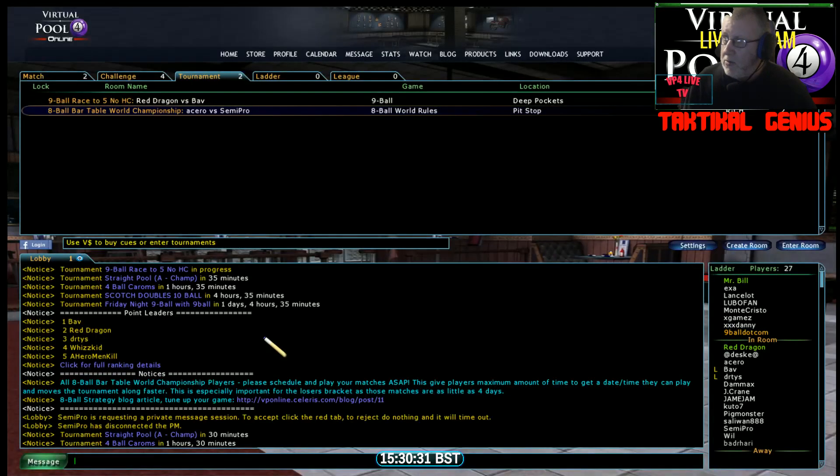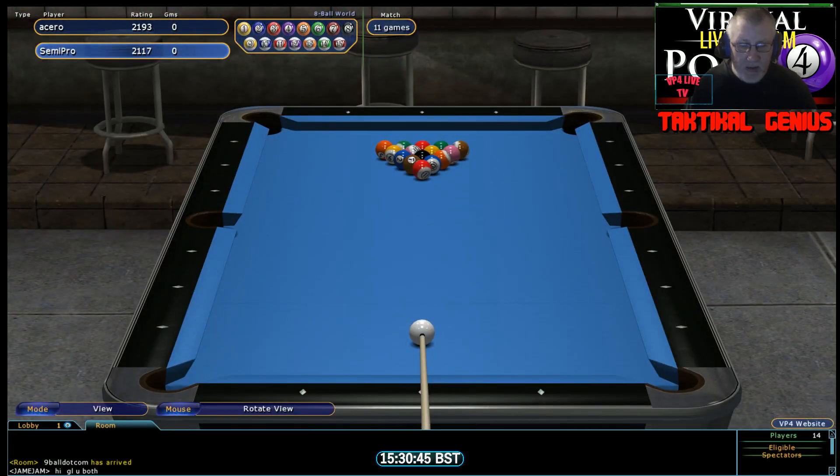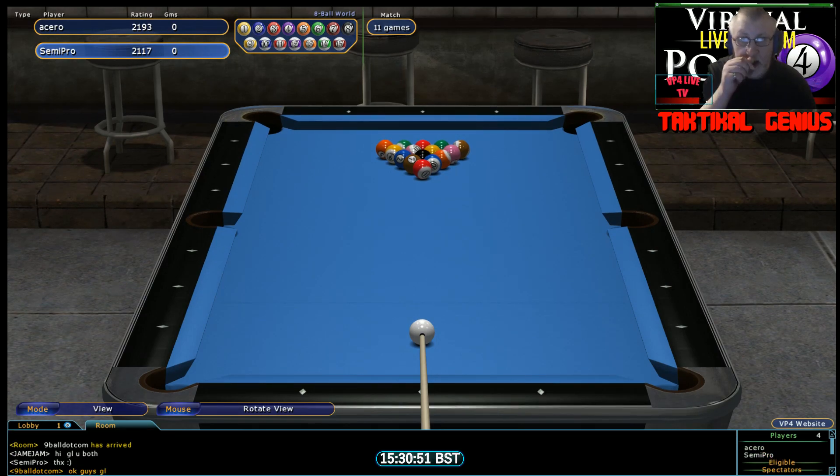Here we go, a bit of a rushed setup, but we've got a fourth round match in the eight ball bar table world championships between Acero and Semi Pro. They're just waiting for me to get in to cover it. It's a race to 11 and it looks like it's going to be Semi Pro to break.